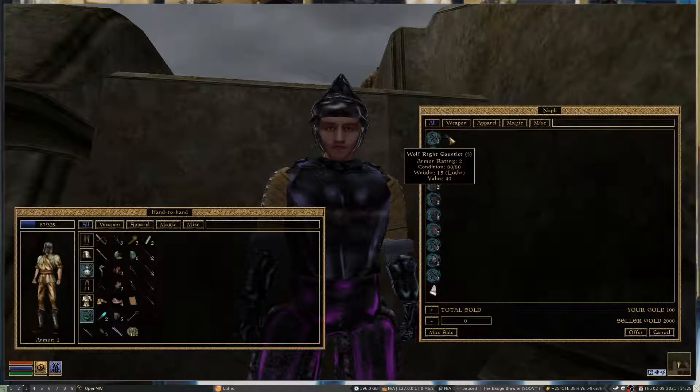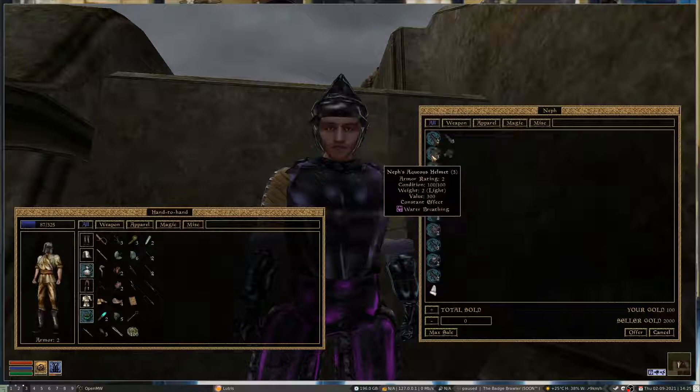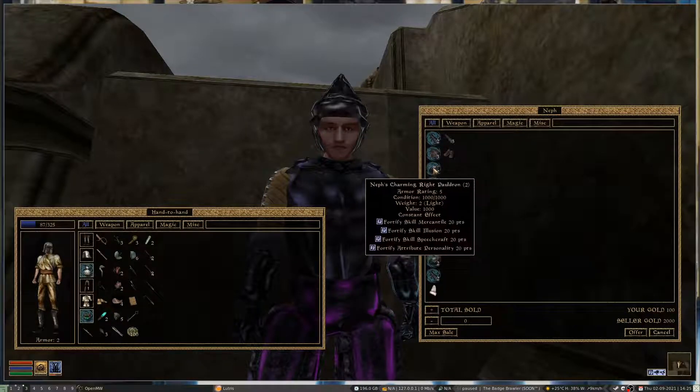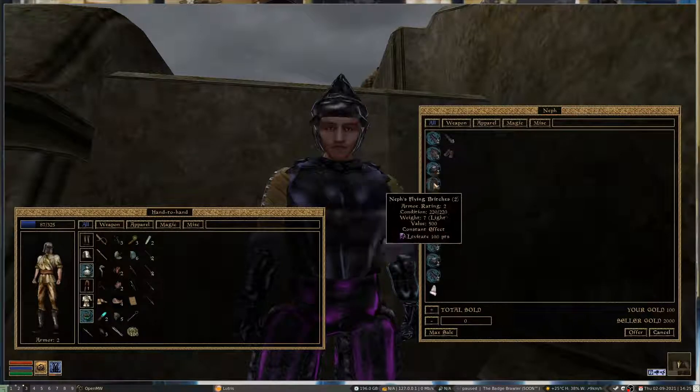You do need Blood Moon for this, so this will require both Tribunal and Blood Moon because Blood Moon relies on Tribunal. But if you've got the coin, you can buy the Abusive Left Gauntlet, you can buy an Aqueous Helmet that lets you breathe underwater, and you can buy a Charming Right Pauldron that fortifies various personality skills and personality itself.